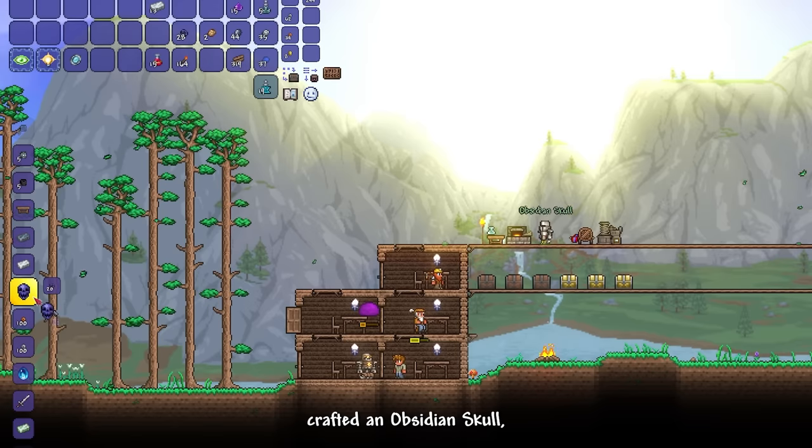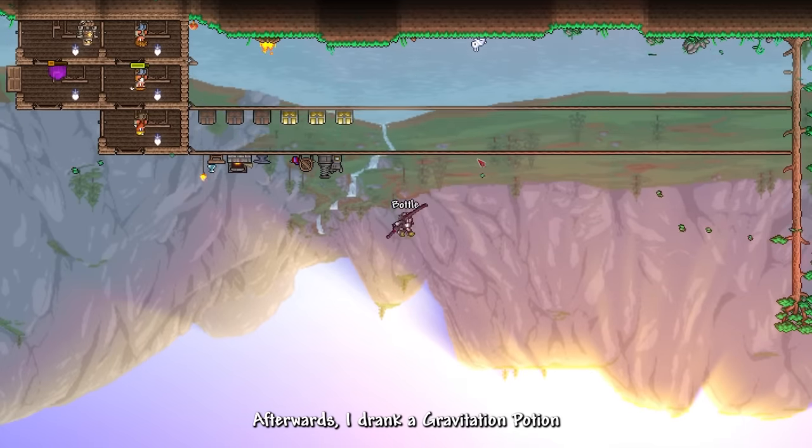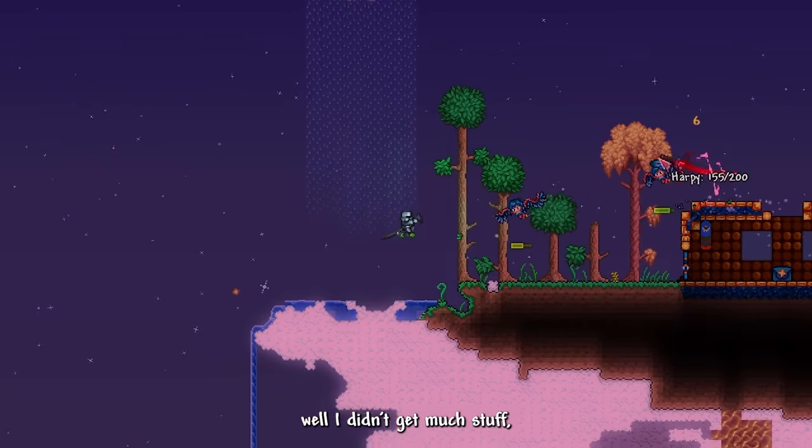I went back to base and crafted an obsidian skull, an iron anvil, and an amethyst hook. Afterwards, I drank a gravitation potion in hope of getting some decent sky island loot. I didn't get much stuff other than getting destroyed by a group of harpies.